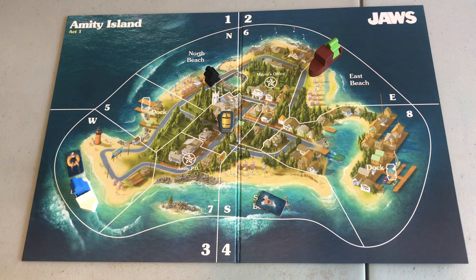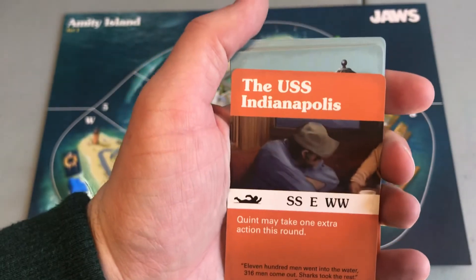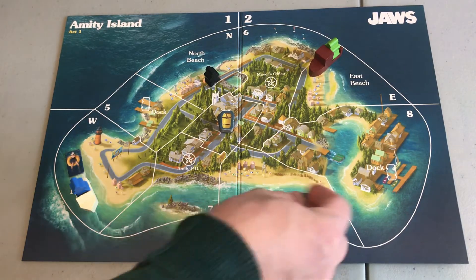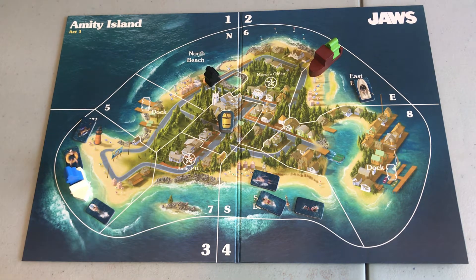It's time for round two. The round two card says Quint may take one extra action this round. The swimmer placement directions are: South, South, East, West, West. Telling the computer how many swimmers are everywhere: zero in North, one in East, three in South, and three in West. The shark was here in spot one, but he's going under again.